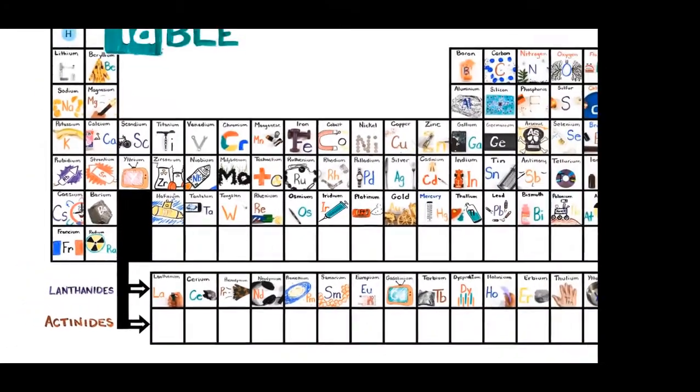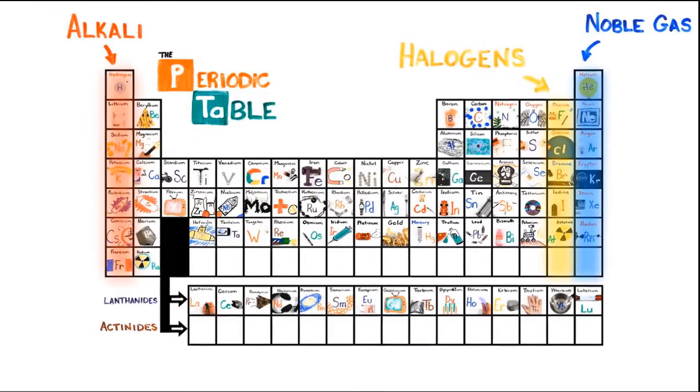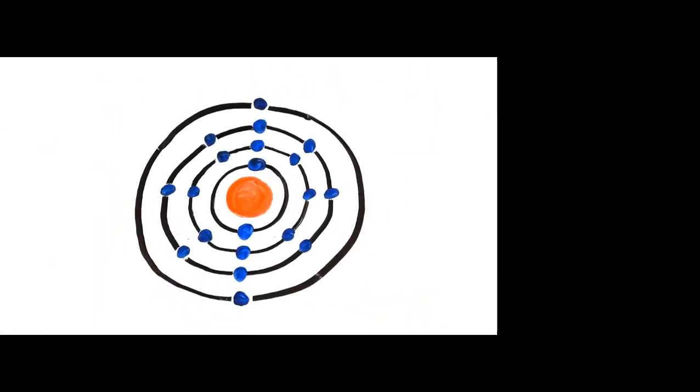This is the periodic table, novel gaseous stable, halogens and alkali react, your guys will flee, each period will see new outer shells, will be electrons are to the right,